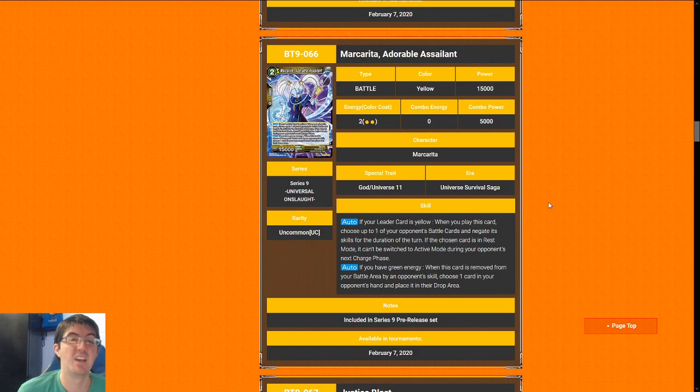Margarita, Adorable Ascent — this is the card that is strictly better than Titan Toppler. It is a two-cost 15k with the same effect: blanks a card and freezes something so it doesn't untap. Then on top of that, if your opponent gets rid of this outside of battle — if they warp it or whatever — they have to randomly discard a card from their hand, which is excellent upside. Margarita is a really good card; I'm going to give her an eight. One of the better yellow uncommons in the set.